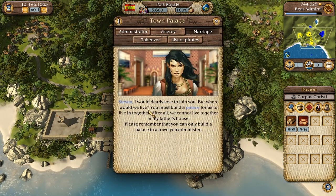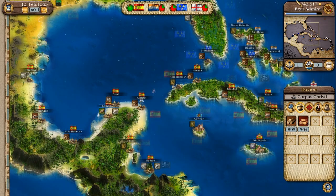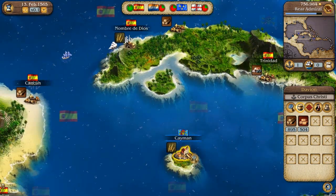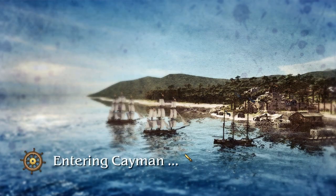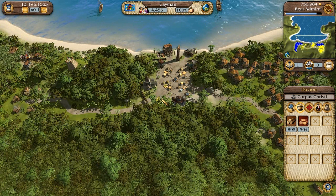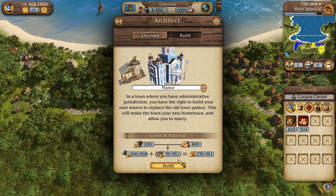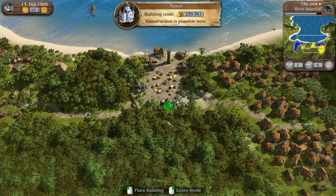I want to court her — marriage. Elena says she would dearly love to join me but I must build a palace for them to live in. I can only build a palace in a town I administer. Let's get out of Port Royale and go to Cayman. We have our own flag now — nice. Let's go talk to the administrator. We can build our very own manor which costs a fair amount of money and resources as well.